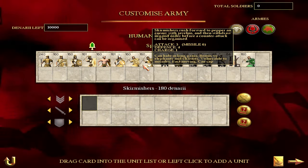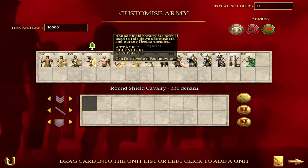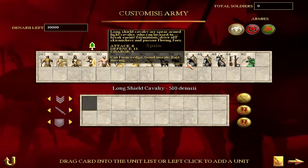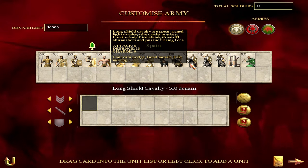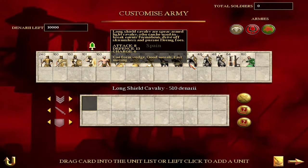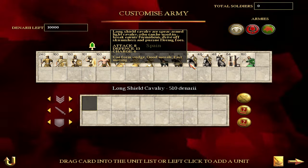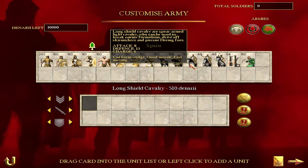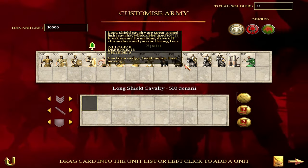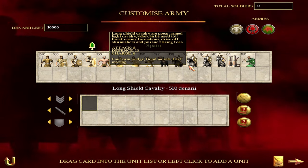Slingers are really only good for leaving on walls once you get stone walls. As Spain you definitely want to pick up Balearic slingers and eventually Cretan archers, because you need good missile troops. Skirmishers aren't that good except against Carthaginian elephants. The cavalry of Spain - round shield and long shield cavalry - ends up being the backbone of mid to late game armies. A full stack of long shield cavalry can morale-shock most armies. Attack eight, defense 13, charge six, with good morale and speed.